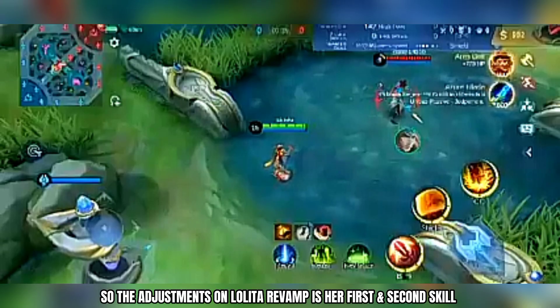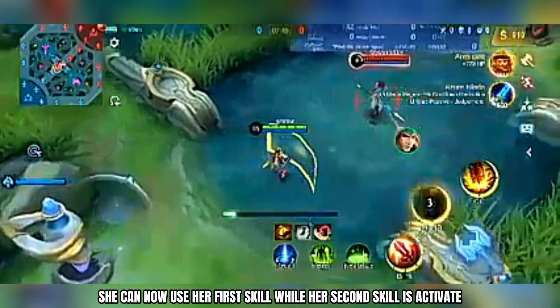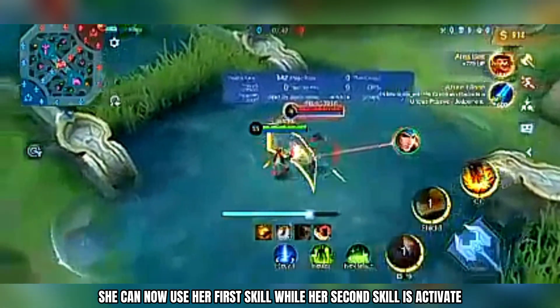So the adjustments on Lolita's revamp are her first and second skill. She can now use her first skill while her second skill is activated.